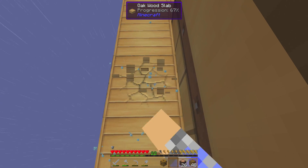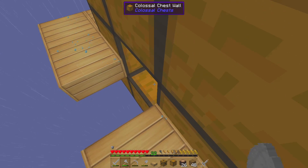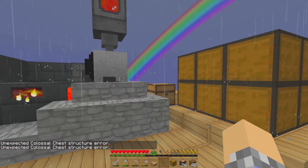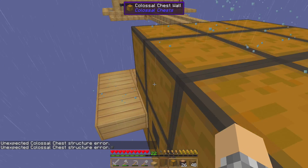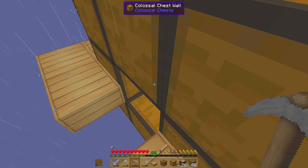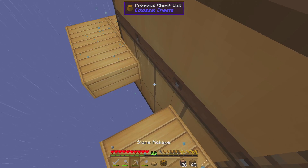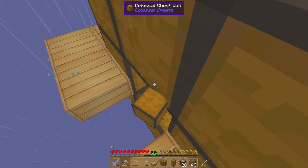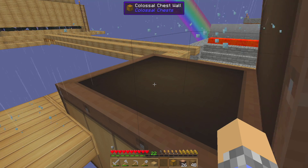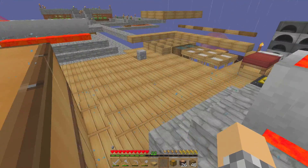So let's build the Colossal Chest Interface — it requires one of those wall blocks and some cobblestone. We'll throw a couple pieces of cobblestone in there to test. I'll break a slab and a piece out of the side to break the structure — and yep, 'Colossal Chest Structure Error.' But if I put that piece back on there it goes back to normal and keeps the cobblestone. So as long as you leave the core down there you should be fine.